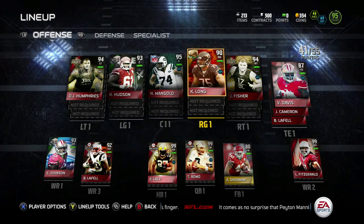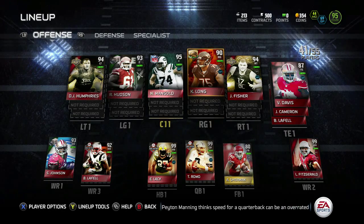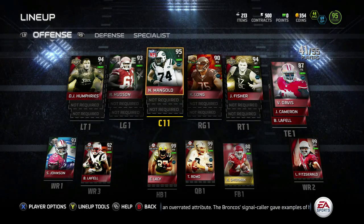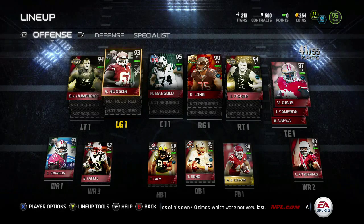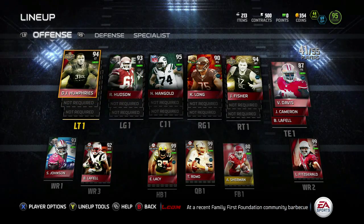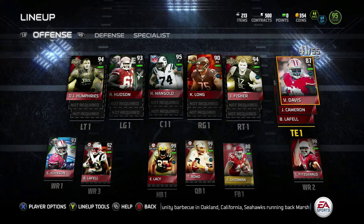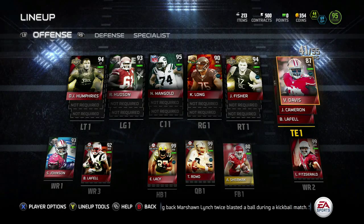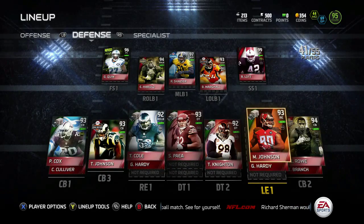He's been doing a very good job for me. Still rocking with that 90 overall Kyle Long at right guard — right guards are pretty expensive, and Kyle Long does the job, so why not. Nick Mangold, who we got out of one of those Seasoned Vet packs, was perfect — we had picked up Hudson to play center, then got Nick Mangold out of the pack, so I moved Hudson over to left guard. Mangold at center is actually one of my favorite centers to use. DJ Humphries is at left tackle. Still running a budget tight end since I don't use my tight end — they're really just there to block, and Vernon Davis is a decent blocker, so why spend a ton of coins on something I don't use.